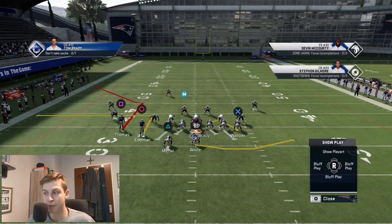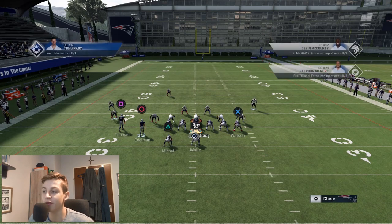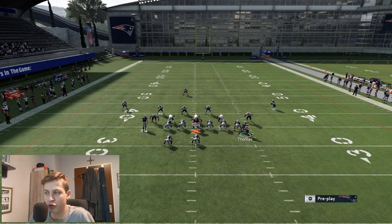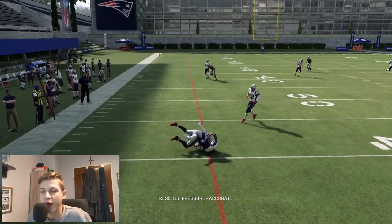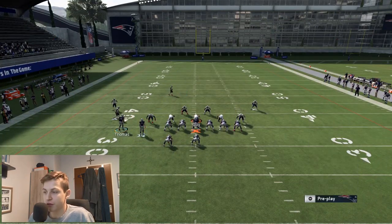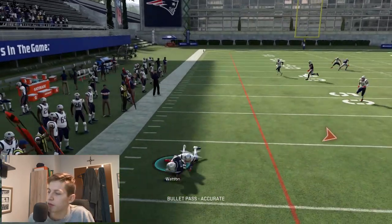That's all for that setup. We have one tiny wrinkle we can throw in: streak circle — once again max protect, then streak circle and in route X. This is a different setup, similar but with a different flow because you also have to follow the tight end. You can either throw the X route when it opens, circle gets open, or the post route on square gets open late.